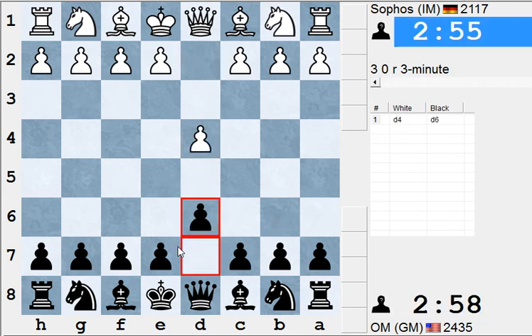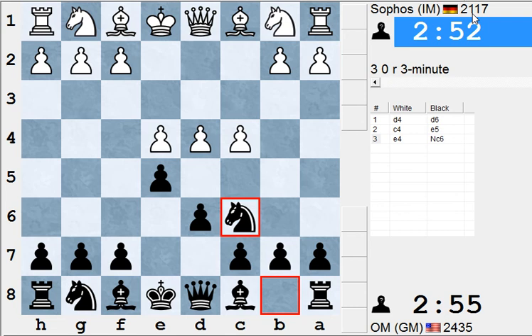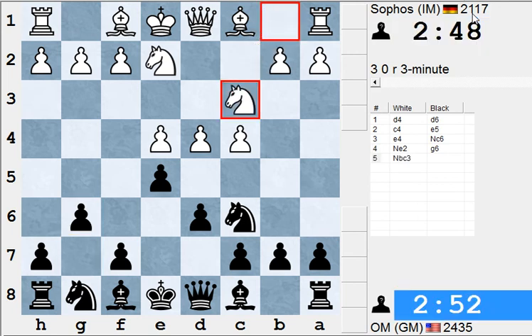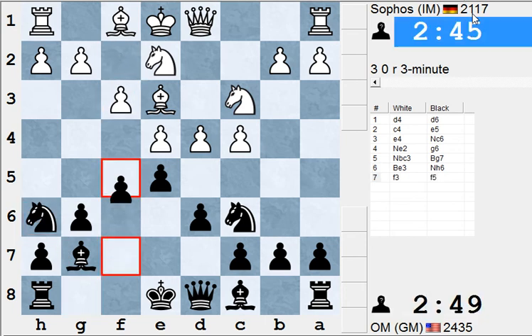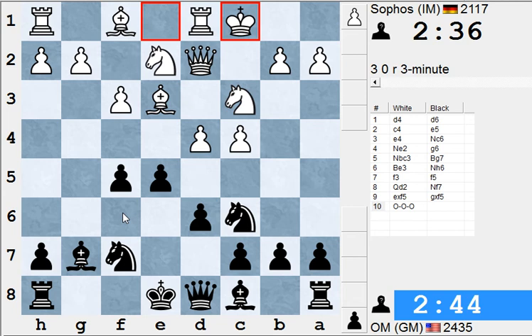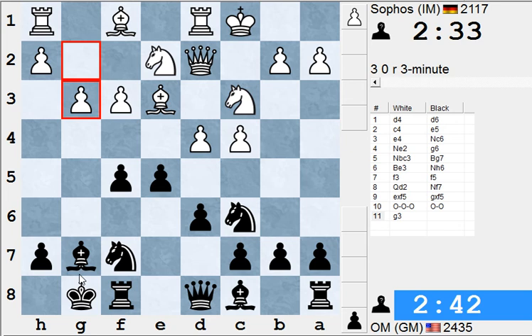We'll do one more game. Yasser now with the Black pieces, playing this d6, e5 stuff a lot today, versus Sofos, an international master from Germany. White decides just to keep the center, not push with d5. Understandably Black builds up pressure on the d4 point. This is really like Nakamura's type stuff that we see from him in blitz games — the knight to h6 and f5. White castling queenside, and Yasser not afraid at all of opening the g-file, just castling kingside. We could be in for an exciting game here — this will be the last one I cover for this video.